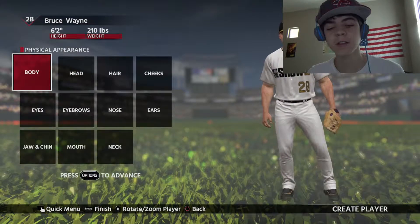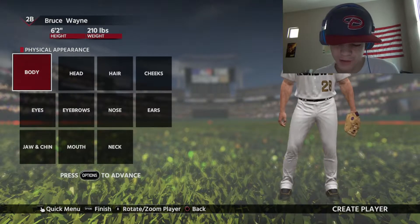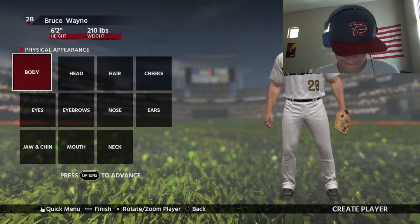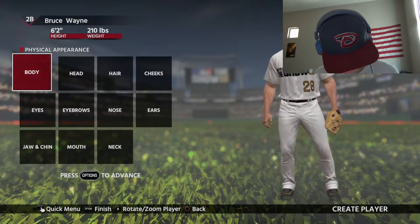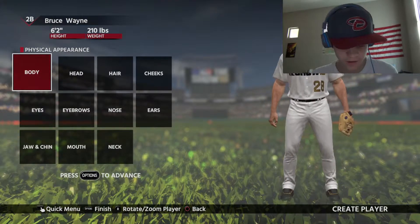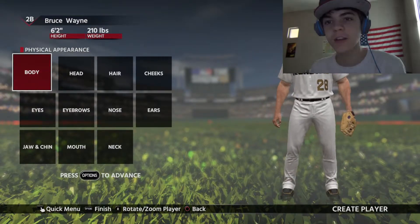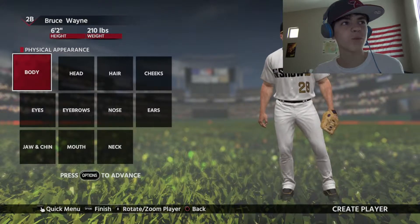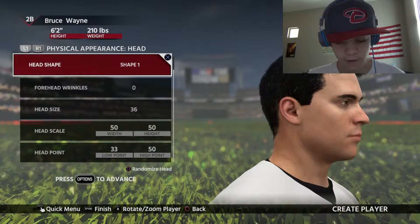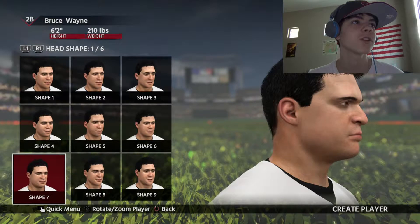Physical appearance. Let's pull up a picture of Bruce Wayne because I don't really know exactly what Bruce Wayne looks like, but we're going to find out. Okay, so I'm going to use this picture to figure out what Bruce Wayne looks like. He has a super jaw, basically. So let's try to find him a super jaw.